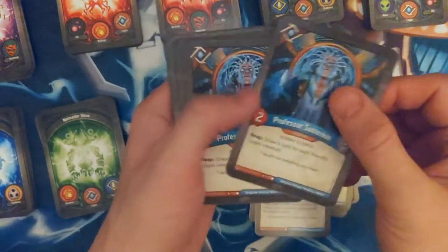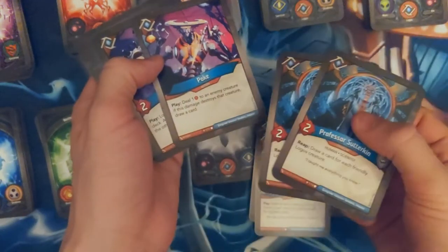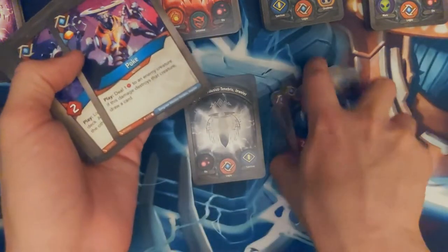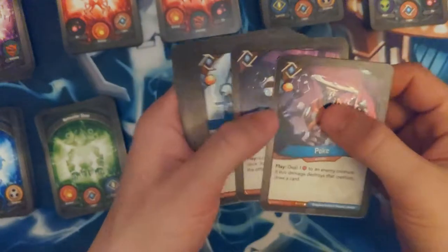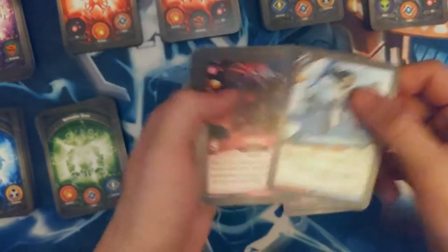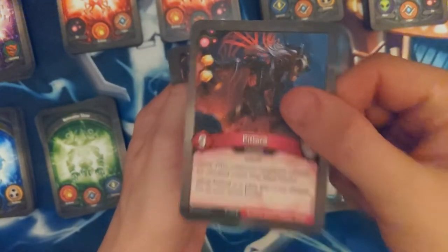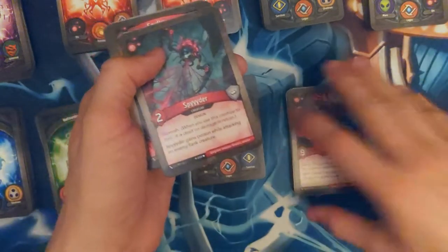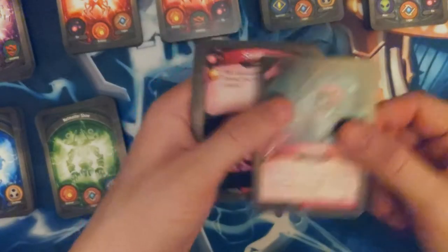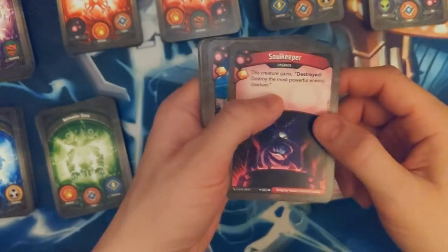Professor Stutterkin — two of these guys. If I load my field with the Logos, this guy can really do some work. Poke, Igor, Cutthroat Research, Pit Lord — I really don't like this guy, I don't like being forced to choose Dis and then I'm just trying to kill him. Spider. Soul Keeper.